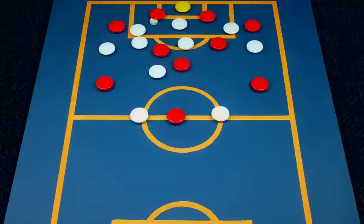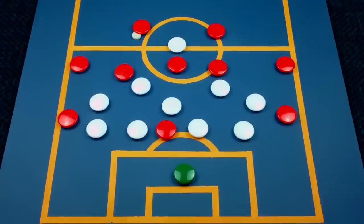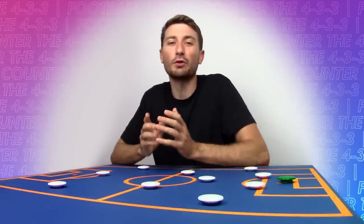On the flip side, the aggressive nature of this formation means it can struggle against quick counter attacks, especially on the flanks in pockets of space behind the fullbacks. It's also a formation that requires constant movement to provide passing options, and can often struggle to break down a low defensive block. While it has great central cover, the flanks are generally speaking the most exposed areas of the pitch, and require the attacking players to help out defensively consistently throughout the match. The basic structure but complex rotations of the 4-3-3 means it's an extremely difficult formation to master, and requires the right players for the job.